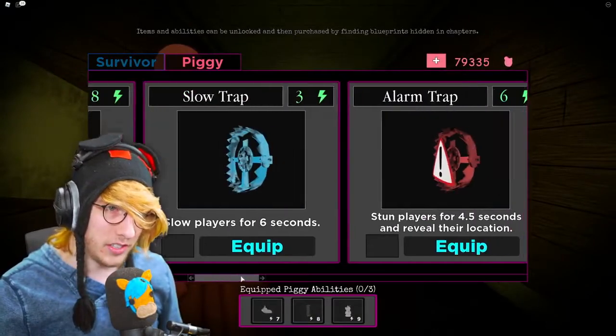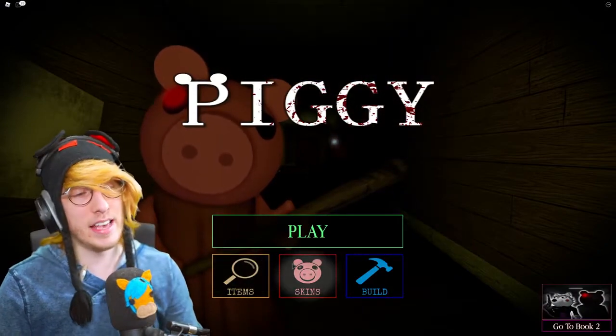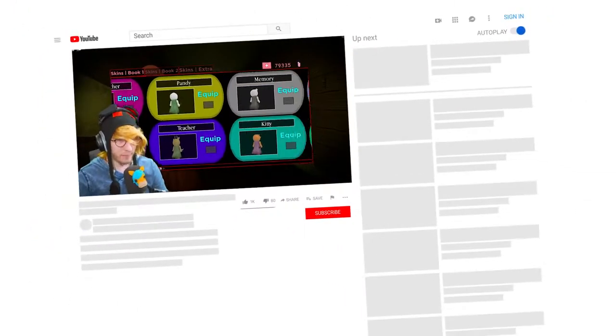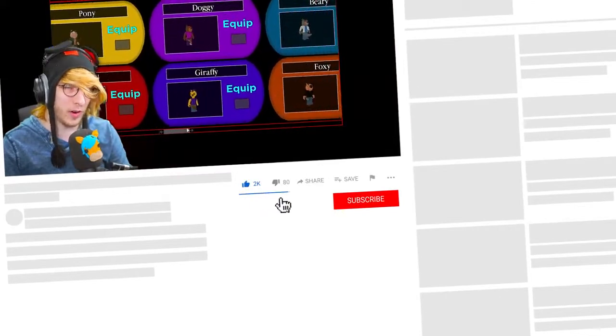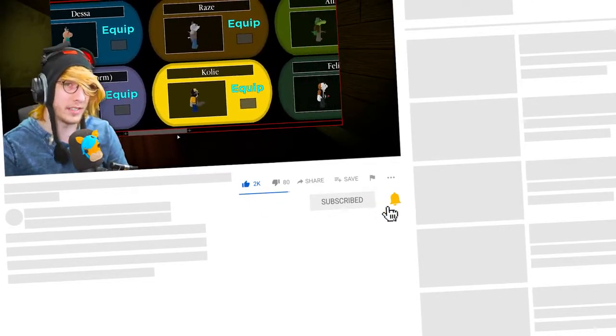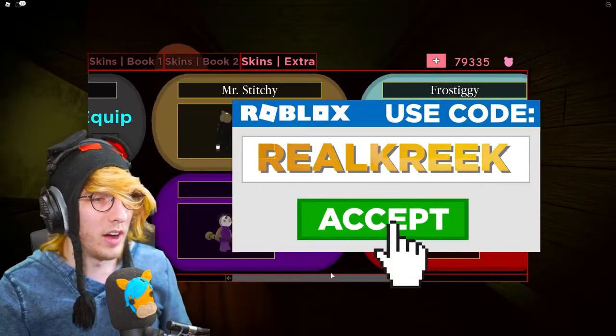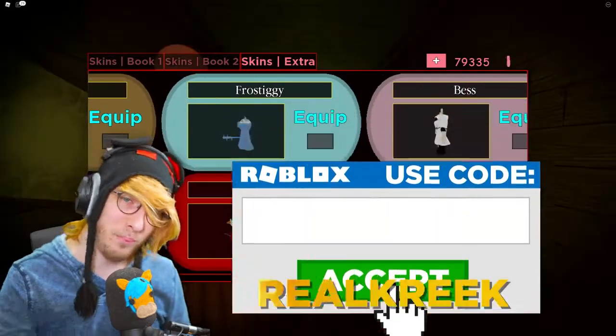That's the flare, and that's also the brand new mouse trap — that's going to be it for this video. This weekend, guys, is the brand new chapter in Book Two — Book Two Chapter Eight. Make sure you subscribe so you don't miss out on that. Keep using star code RealCreek, and we're going to be getting some awesome new skins. Let me know what new skin you want in Chapter Eight down below, and I'll see you guys in the next video!